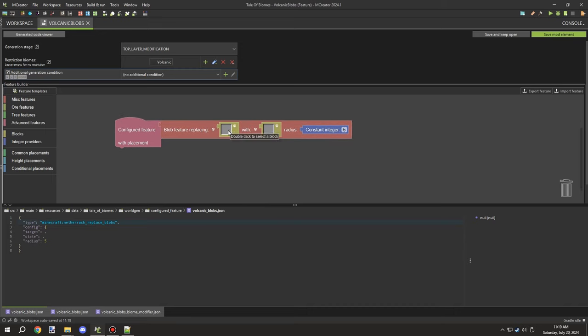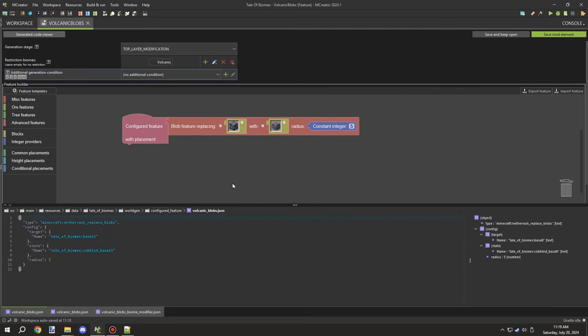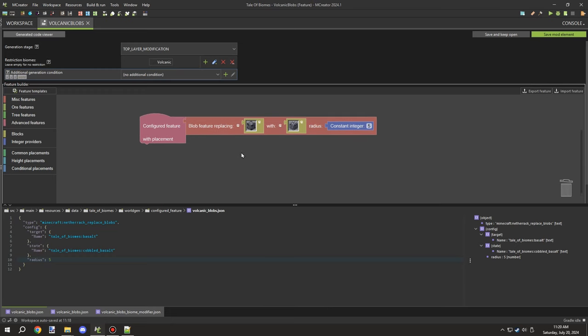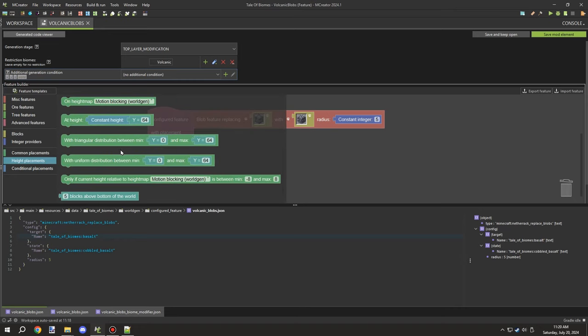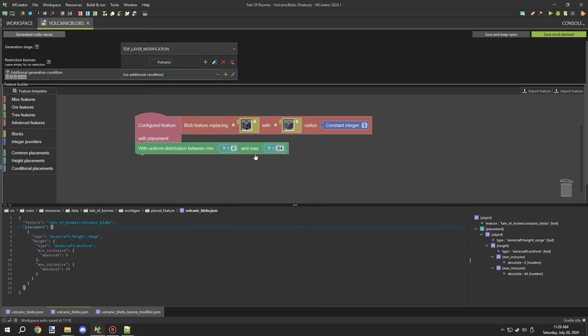This one right here will allow us to use a type of block and then we can select another type of block, which will allow us to basically make a blob — similar to how piles of clay are generated. Another example would be general things like it's used in the Nether as well for some of the other materials.